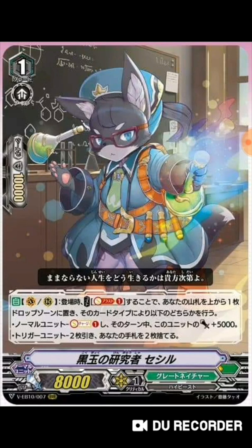We're going to start off with Proper of Blackjet, Cecile. Her skill reads: Auto, Vanguard or Rear Guard - when placed, cost Soul Blast one, put the top card of your deck into the drop zone, and perform one of these effects. If it was a normal unit put into the drop zone, Soul Charge one and this unit gets 5k power until end of turn - basically making the skill free. If it was a trigger unit, draw two cards and discard two cards, so you filter your deck a little faster.